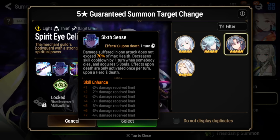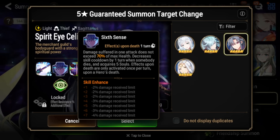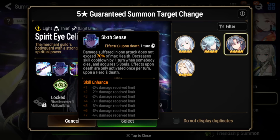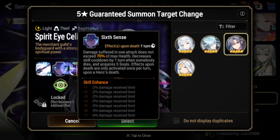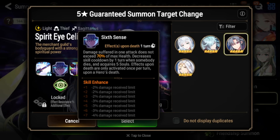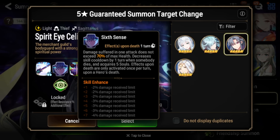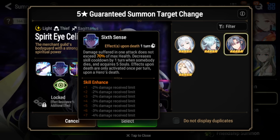Her S2 works kind of like Tempest Cern's S2 or Roy Mustang's S2. At maximum Agora, you cannot take more than 51% of your max HP in a hit, and also when someone dies, you reduce the cooldown of your S3 and will also get souls. This is very annoying to deal with because, against certain teams that can't cycle fast enough to stop her from S3ing over and over, Spirit Eye Selene just becomes super, super annoying to deal with.